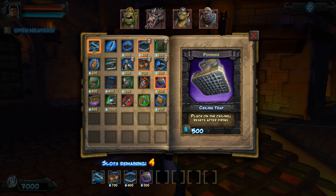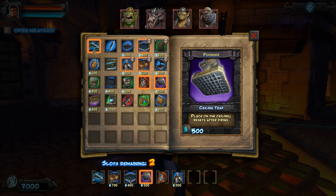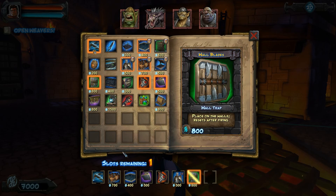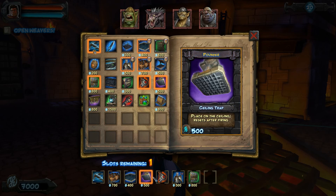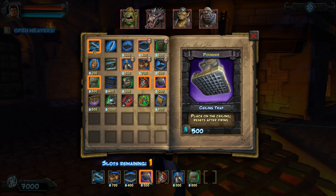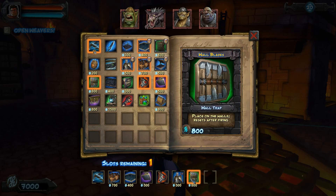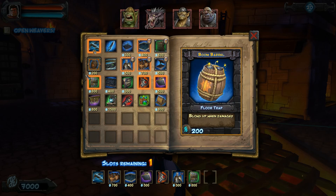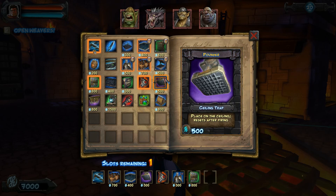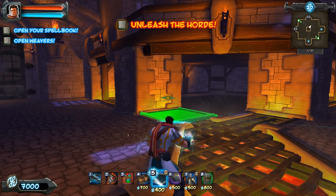Now then, we need the Flame Bracer, the Archer, the Pounders, the Wallblades, and we have one more slot. I've got pretty much space six — you're gonna need the Barricades for this level, trust me. Tar Traps are obvious, Pounder's obvious. I'll take the Alchemist Satchel like I did last time.